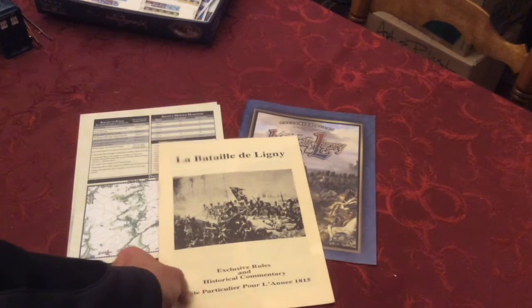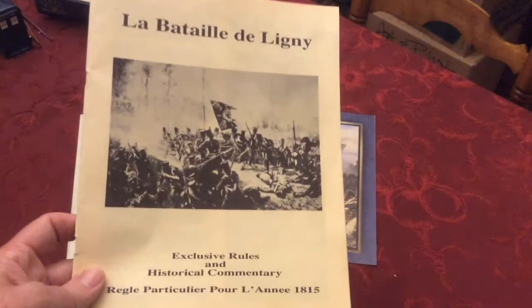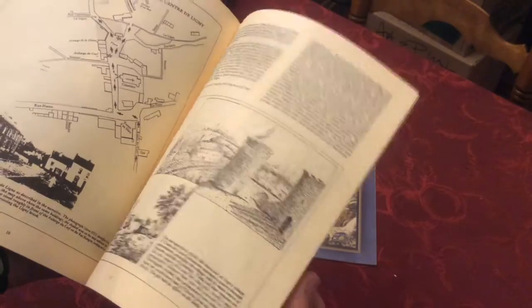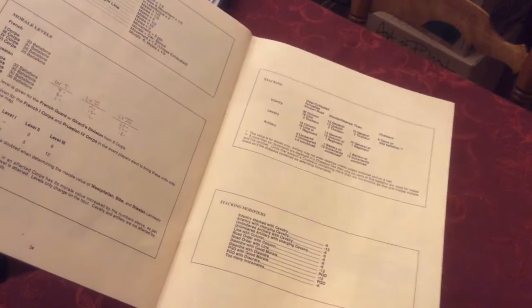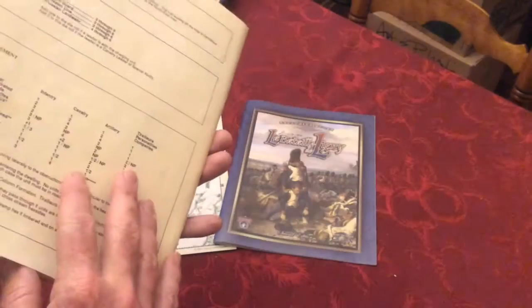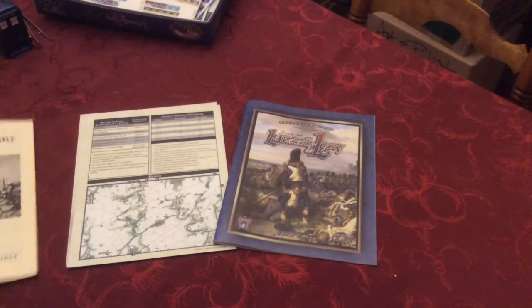Another area of improvement is in the exclusive rules and historic commentary. This is the set from the first edition. As you can see, it's printed in black and white. There's no color pictures and not a lot of graphics involved — there are some, which is nice, but it's fairly limited. Good historic commentary, though. All the charts for the various activities — stacking, terrain, fire, and defense — were all included in the book itself, so anytime you wanted to refer to that, you had to pick up this book and flip through it to find it.